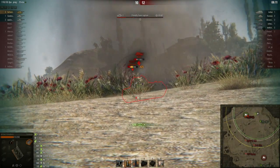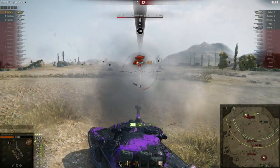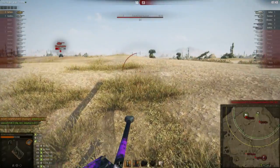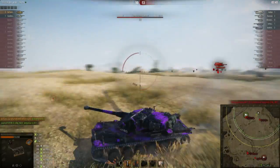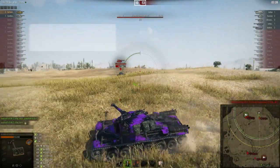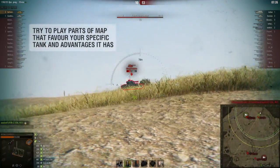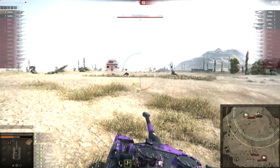I hold my shells because I don't have time to reload and I just continue to punish these guys in the cap. Now I have another clip and the Bat-Chat is about to yolo me, so I try and focus him down because especially in the late game this autoloader is really dangerous. I make him a one-shot and then I focus back on the cap.